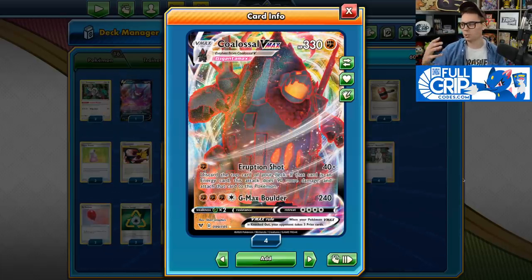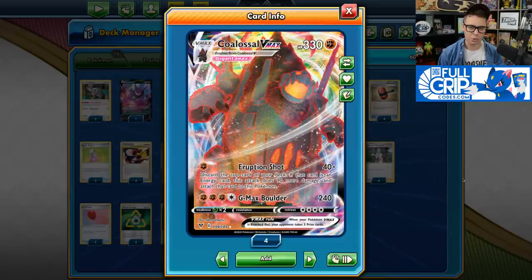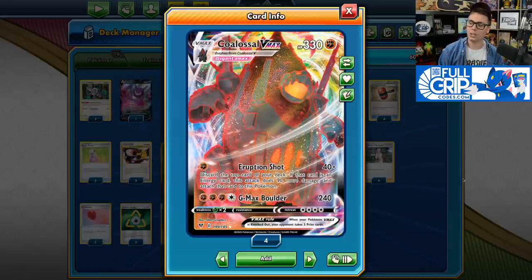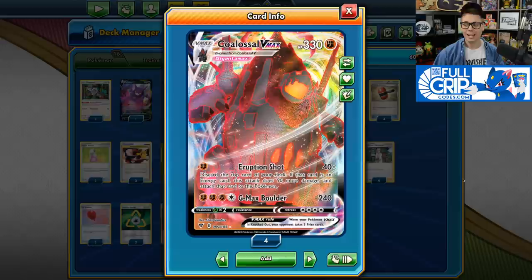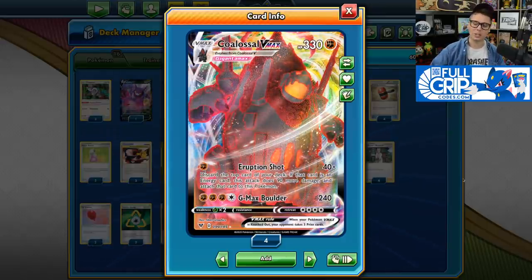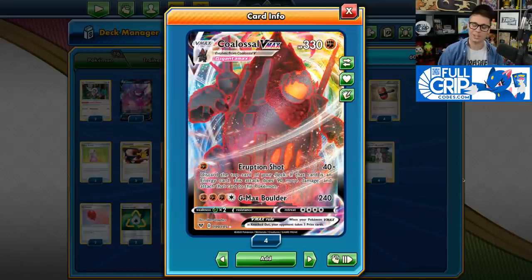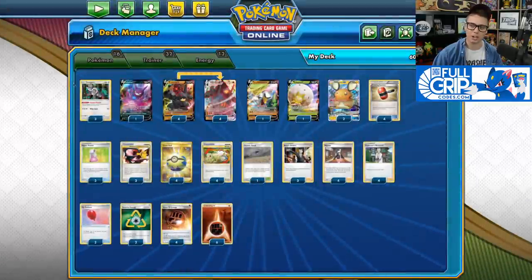Colossal VMAX is an absolute house of a Pokemon, clocking in at 330 HP. It's also got two great attacks. Its first attack, Eruption Shot, for one Fighting Energy, deals 40 damage, and you discard the top card of your deck. And if that card is an Energy card, it does 90 more damage, and you get to attach that card to this Pokemon. So Colossal VMAX deals 130 damage for just one Energy.